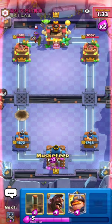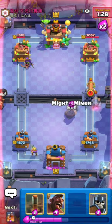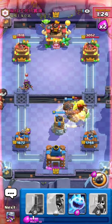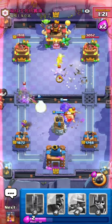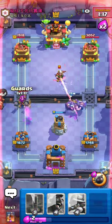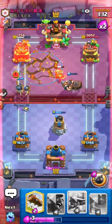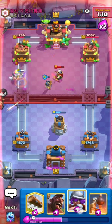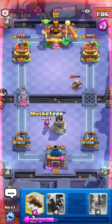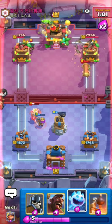Again it happened, guys — I really don't know how that Ice Spirit interaction happens, but that's like a life-saving thing. If you guys know what caused that interaction, please let me know, because that happened twice this game. If you guys didn't know, EQ Log does kill a Magic Archer. It also kills Zappies, it kills Mother Witch, it kills Magic Archer — any troops like that, so just a very useful interaction to know if you're playing this deck. As you guys can see, I haven't really gone for Hogs in a while — I'm just kind of defending and chilling, and I'm kind of coming back. Sometimes you have to play very safe and defensive.